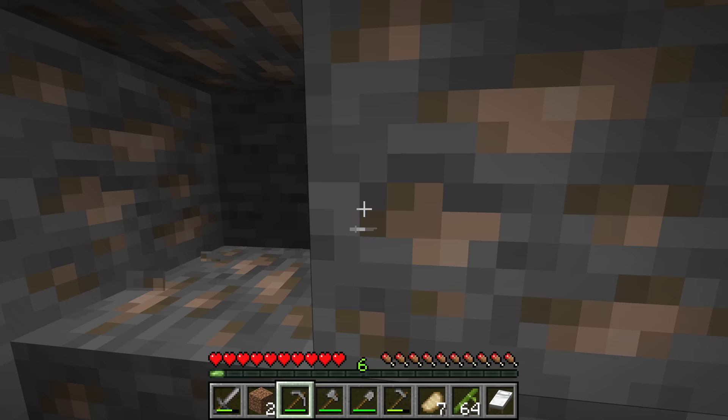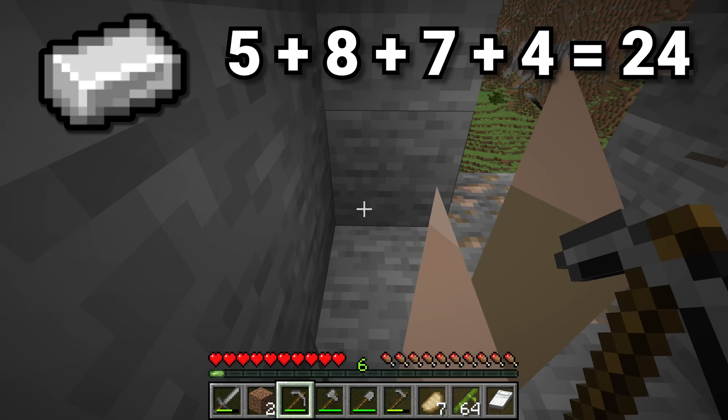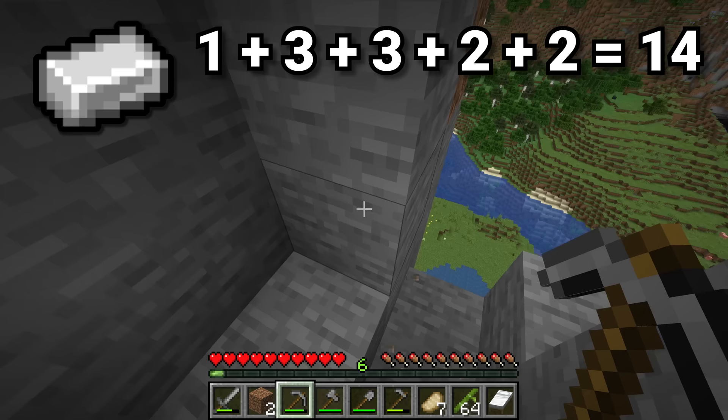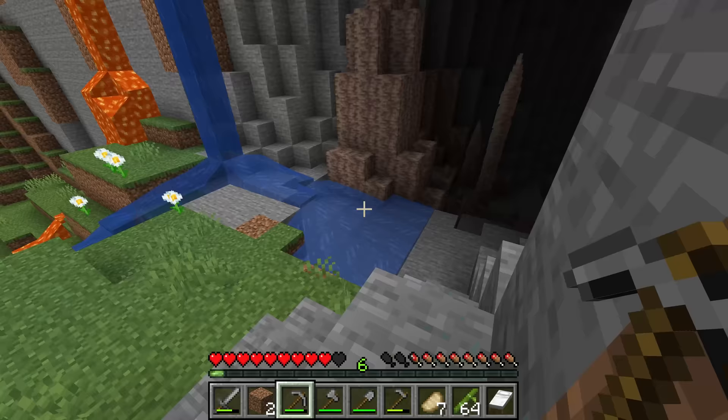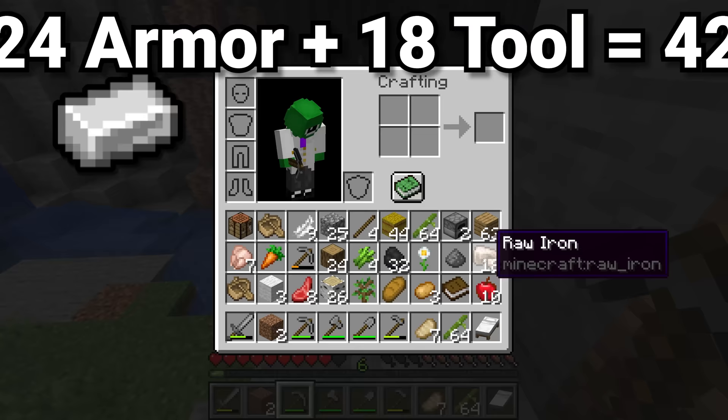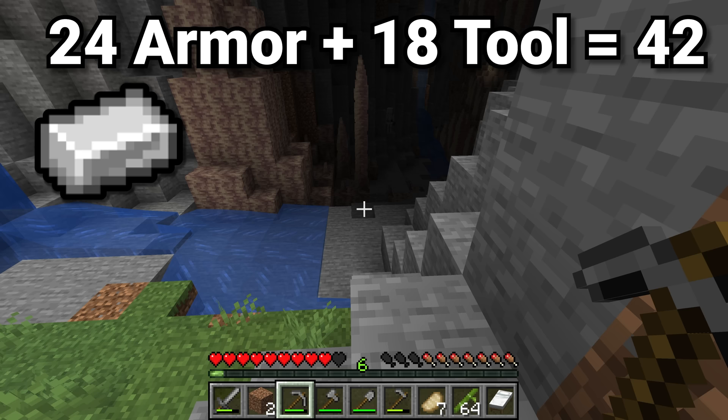You need 24 iron for a full set of iron armor: 5 for the helmet, 8 for the chest plate, 7 for the leggings, and 4 for the boots. You also need 14 iron for your full toolset: 1 for the shovel, 3 for the pickaxe, 3 for the axe, 2 for the sword, 2 for the hoe. You need 4 more — 3 for a bucket and 1 for a shield. So make sure not to stop grabbing iron until you have at least 42.